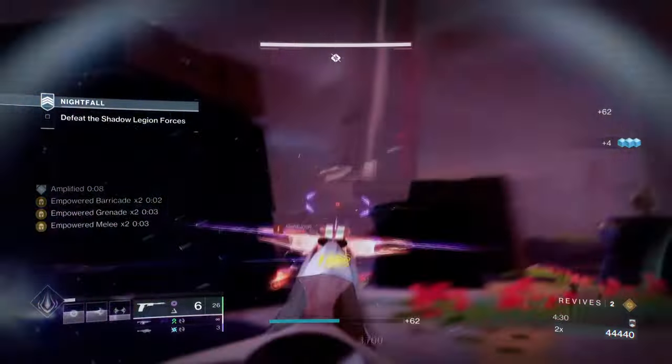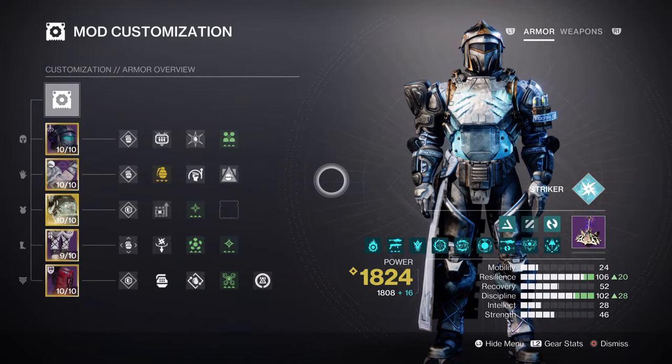For the mods and stats, both Resilience and Discipline will be the two stats to invest in while using Heart of Inmost Light. Resilience at tier 10 will give us a 30% damage reduction and a 21 second cooldown when using thrusters. That cooldown when using our thruster will be an important key here for allowing us to quickly refill our abilities once one has been actively used. It will also trigger both Powerful Attraction and Reaper mods for easily sustaining a higher armor charge flow as we play.